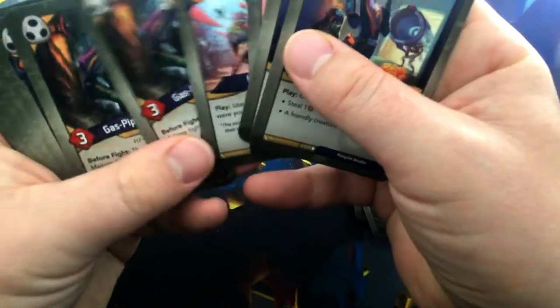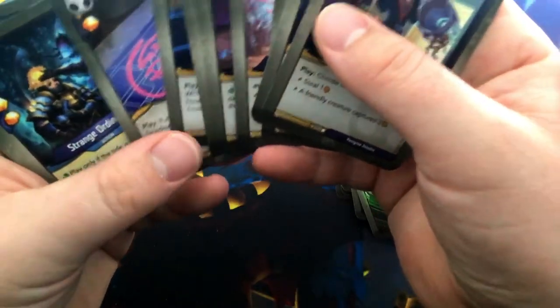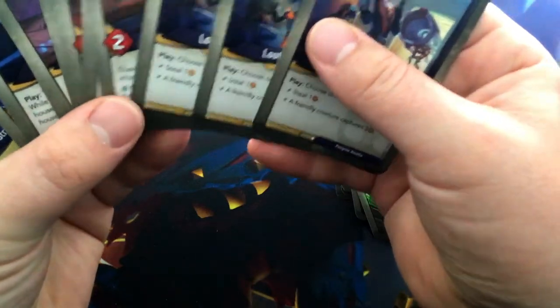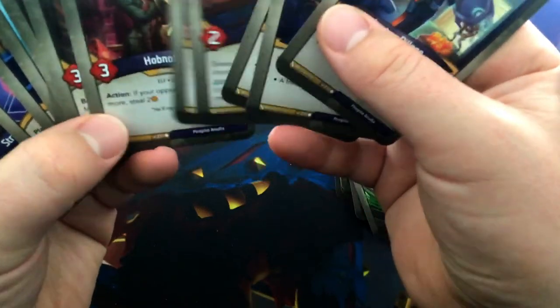Unfortunately we don't see any of those mass damage cards in Shadows. We do have a decent bit of stealing. Safer Sari — how many creatures do we have in Shadows? About four creatures. Not a lot of great targets for Safer Sari so far. Hopefully we see something in Star Alliance that's going to work out for us there.